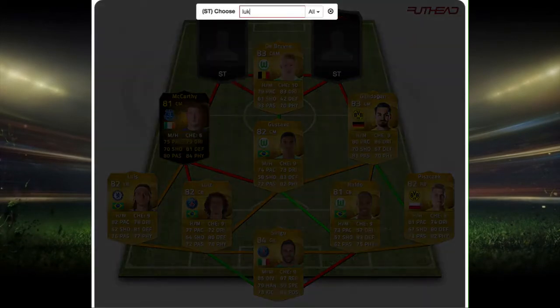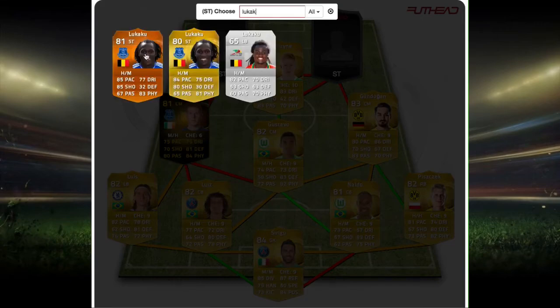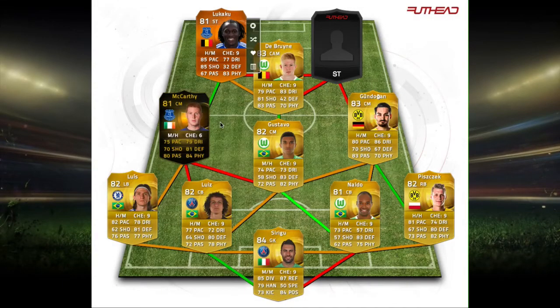On the left side we have Lukaku — the fantasy Lukaku — with 85 pace, 77 dribbling, 83 physical, and 85 shooting. That card just looks insane. It's around 90k on PlayStation, so you can pick it up for around 95k or something.